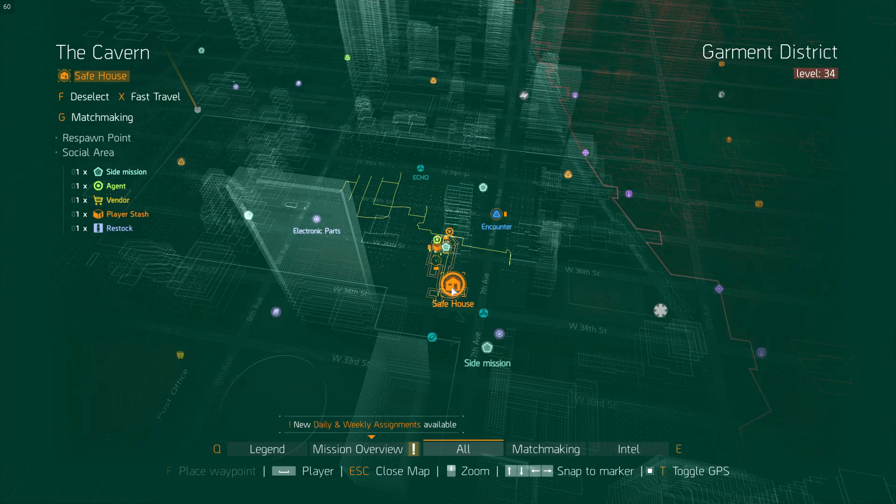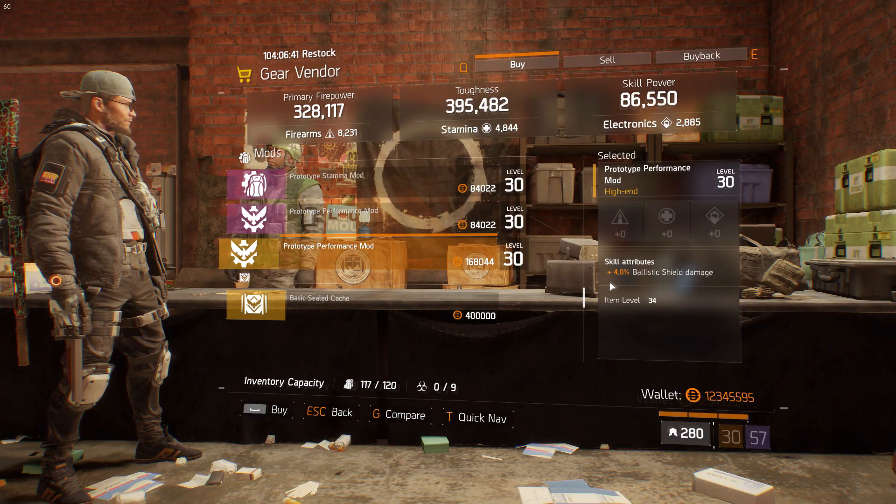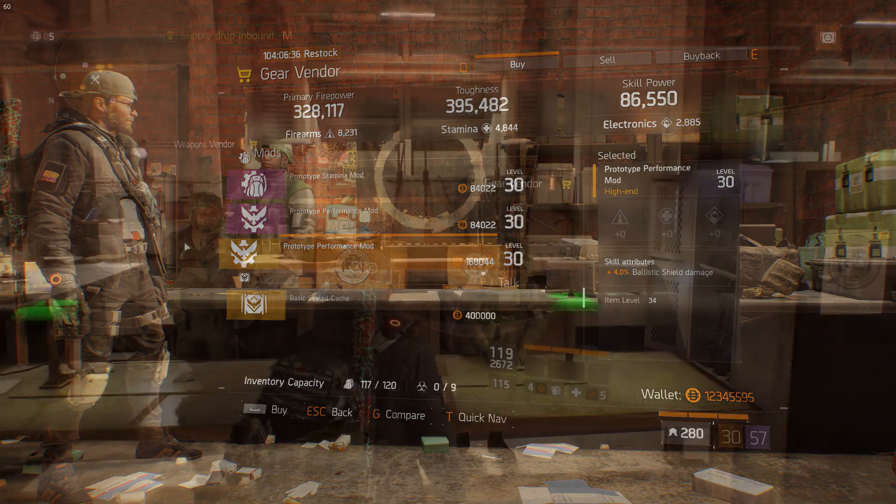In the Cavern Safe House, there's another god rolled prototype performance mod, this time with 4% ballistic shield damage. It's definitely worth picking up if you're thinking of rolling the defense classified gear set.